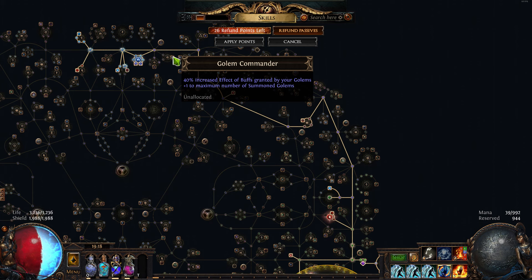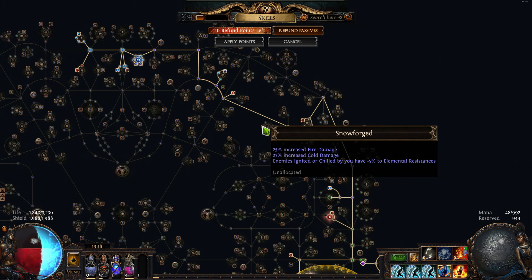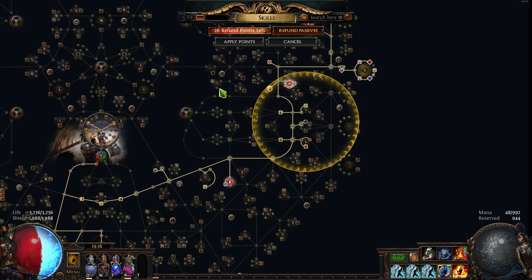For maximum efficiency, if you could figure out a way to get more Strength and just path over the top, you'd be much better off and just not grab these three nodes here. Or you can grab this node here if you can finagle it, because these are pretty strong — getting 25 Fire, 25 Cold. Pretty strong. I don't really care too much about the minus 5 to all Elemental Resistances.